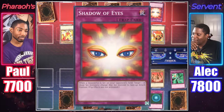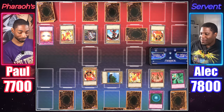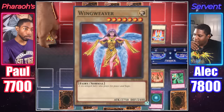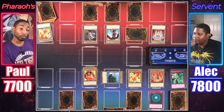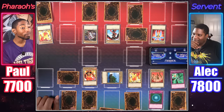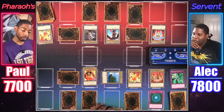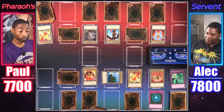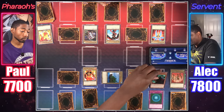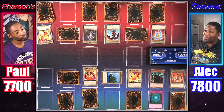Activate Shadow of Eyes — Darkfire Soldier number one, my Nicolmactic. Wow, your turn. Draw — I tribute my two Darkfire Soldiers for Wing Weaver. It's a big monster that can't attack — 2,750. Draw, set a monster face down, end my turn. Draw, end my turn. So when does this strategy come together? Tribute my Flying Kamakiri for Invitation to a Dark Sleep. Use its effect so your Wing Weaver can't attack, even with Gravity Bind — end my turn.